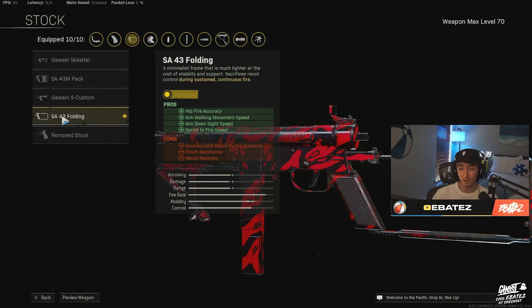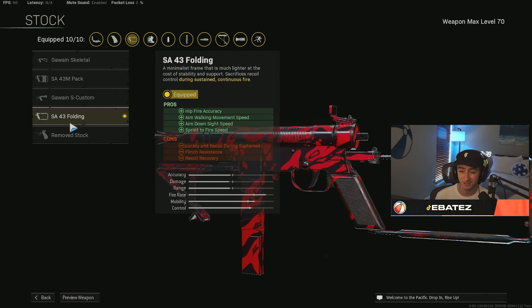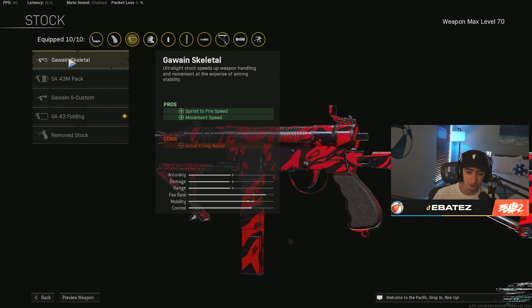A lot of people use the Remove Stock, but I love this Folding Stock — it feels super stable. The gun kind of looks like a baby when you use the Remove Stock, and while it is super quick and hits hard up close, I wanted something more stable. Since I'm running Tempered and only using the Welgun as a mid-range close-range gun, the Folding Stock works great. The Skeletal is also very strong, but I prefer the Folding Stock.